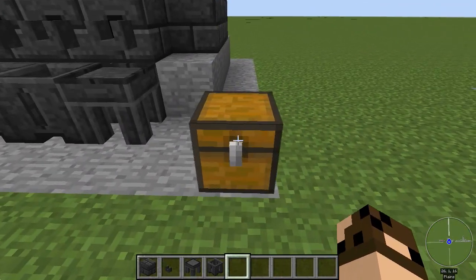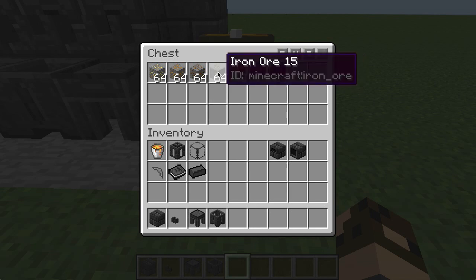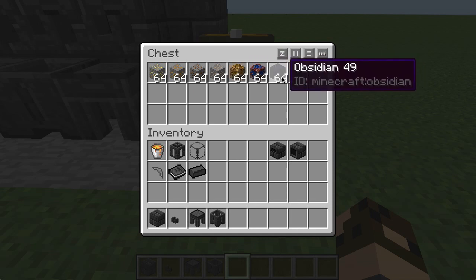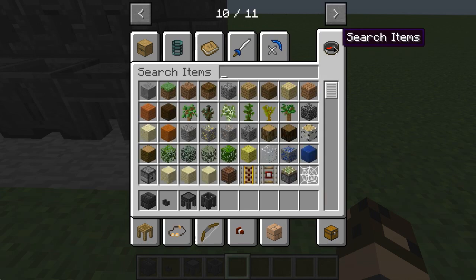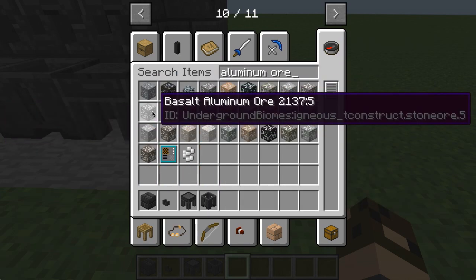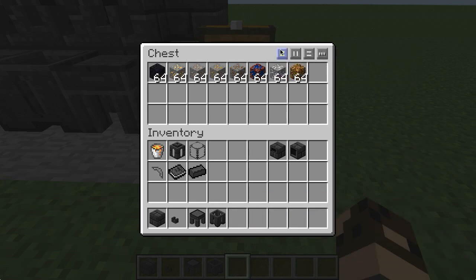In here I've got a bunch of ores: gold, copper, tin — copper and tin are added by Tinker's Construct. I've got iron ore which is just vanilla iron ore. I've got ardite and cobalt, both added by Tinker's Construct, and I've got obsidian. The other ore I forgot to add is aluminum ore — this is the kind you get from Tinker's Construct — so I'll toss that in there too.